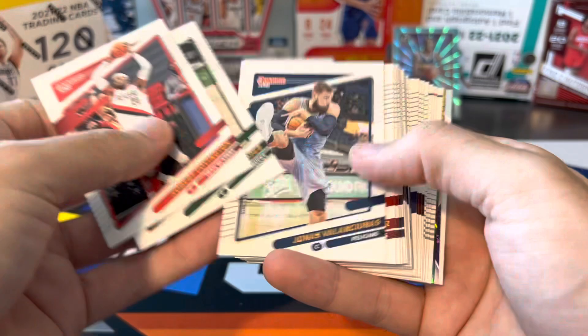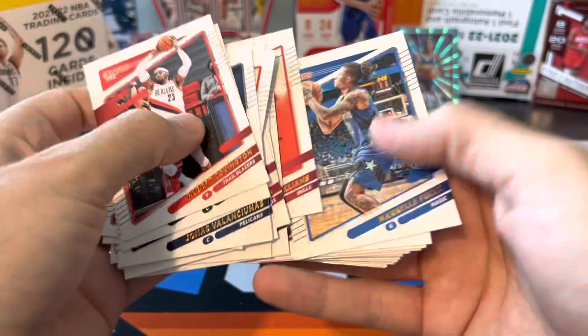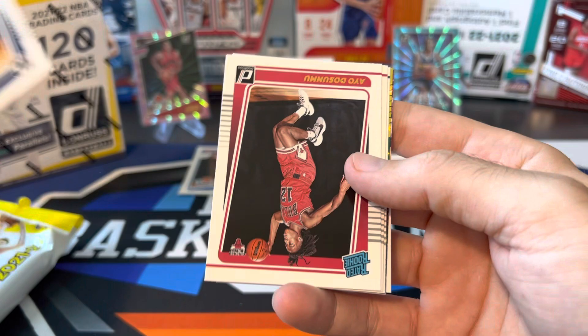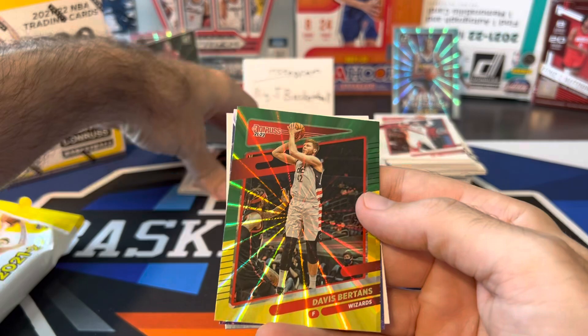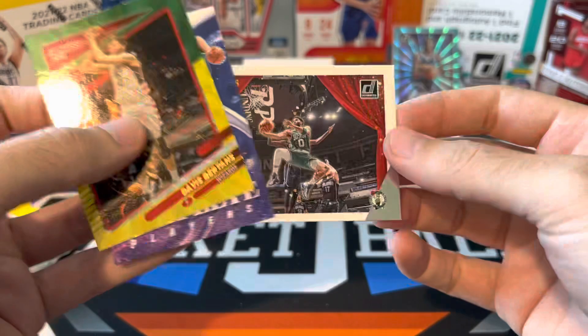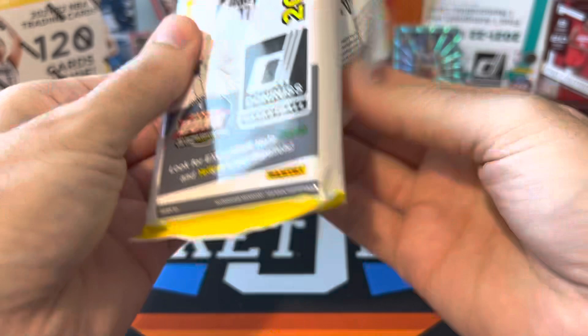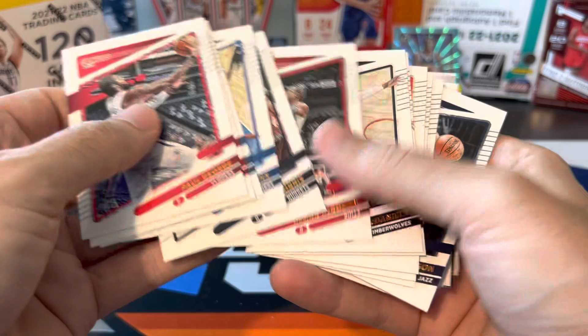We got so much base here, so let's just fly through it. Now we're on to our rookies: we got Duarte, Ayo — throw him in the hit stack — Jalen Johnson and Isaiah Jackson. Our laser is going to be Dāvis Bertāns, and behind him we got a Jokic complete players, and Jason Tatum Magicians. Last fat pack coming up — nothing really huge yet, a couple okay cards but nothing super great. Probably no rookie laser in this one, so we just got that one rookie laser and that was it.